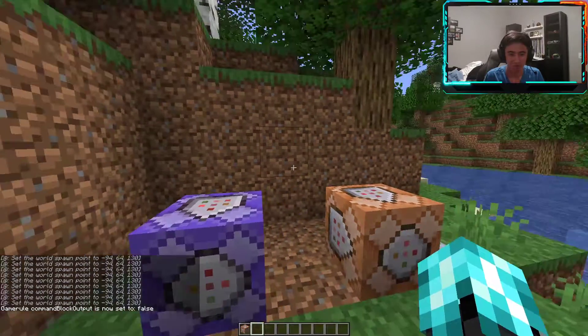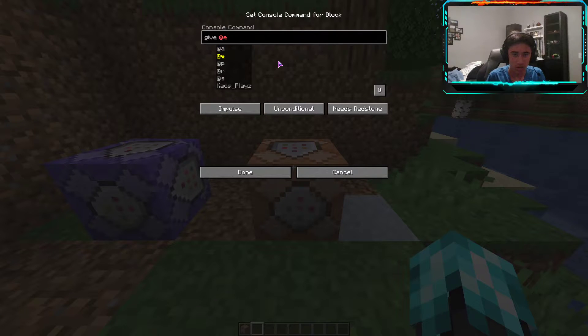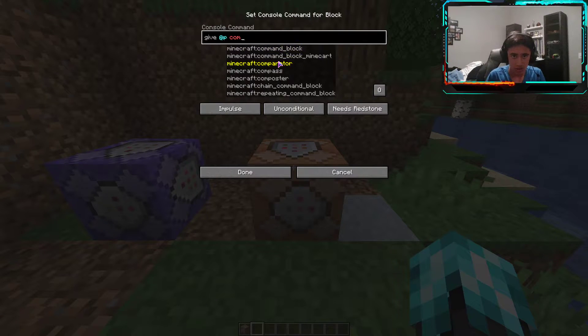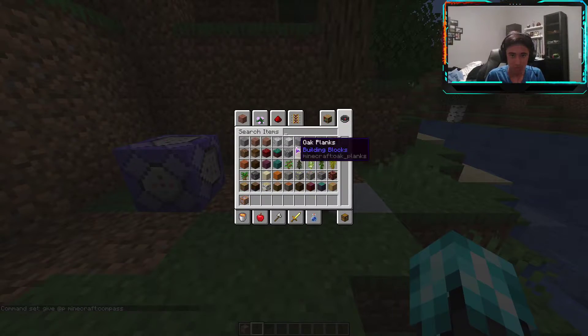Finally, this one's a real simple one — you don't even really need a command block for it if you don't want. We're just gonna do give at P compass, and then stick a little button on here.